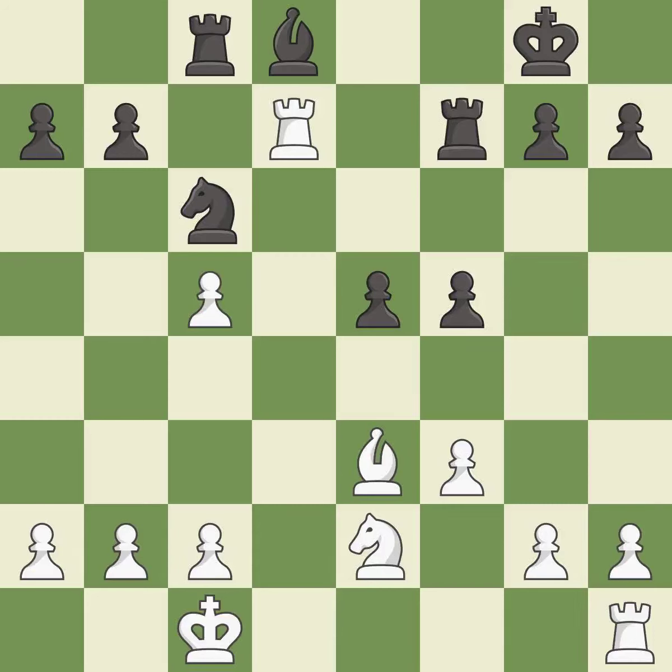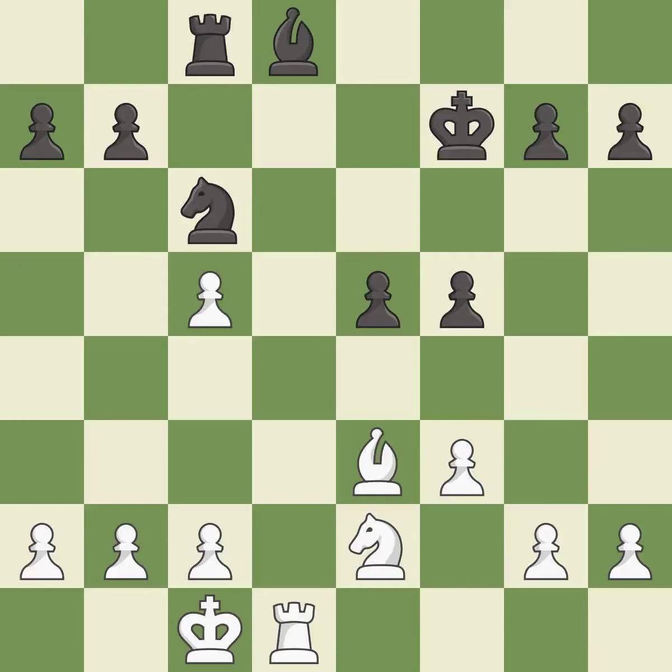This defends a pawn that was under attack and had no defenders — it is best. After all captures, this is an equal trade — it is excellent. Recaptures, it is best. The rook is now on an open file, which helps control squares across the board — it is best. Very precise. This immobilizes the opponent's bishop by pinning it to the king — it is best.